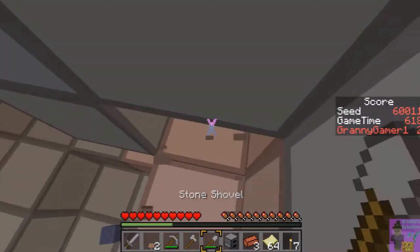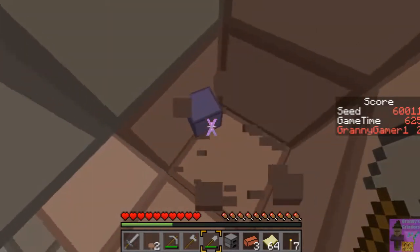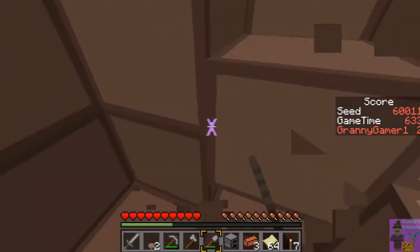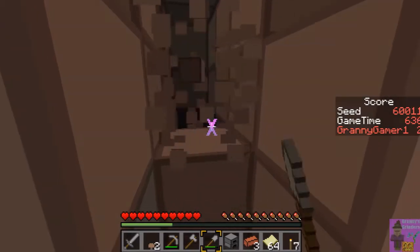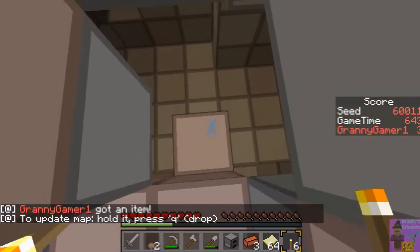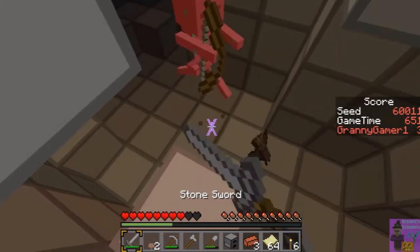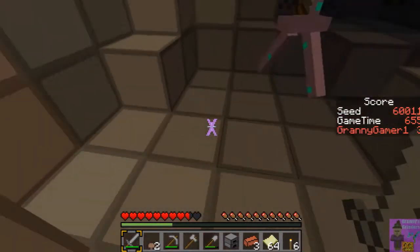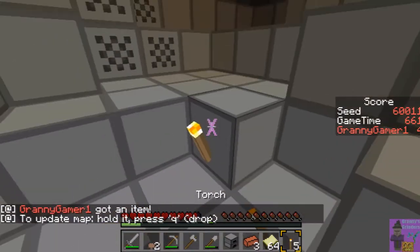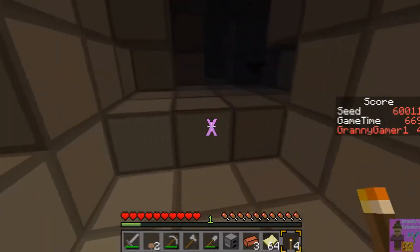I have to wear headphones when playing Minecraft, especially when hunting mobs, so I can be sure of directional sound. I don't like wearing headphones — it's physically uncomfortable to have that many wires: keyboard, headphones, and mouse. I play lying in bed; I could sit in a chair but it's physically uncomfortable and I haven't figured out a way to do it without straining.